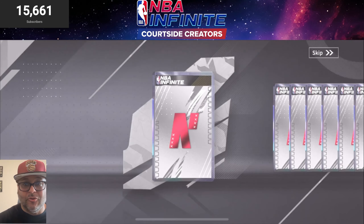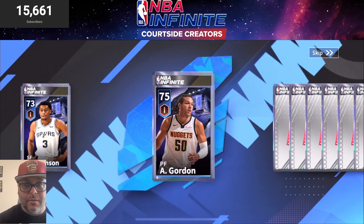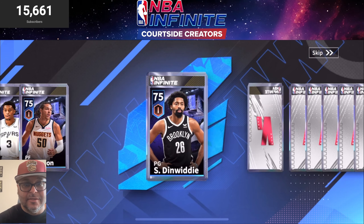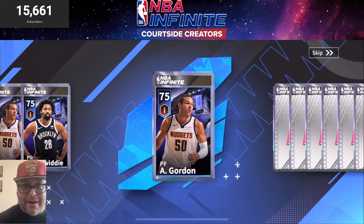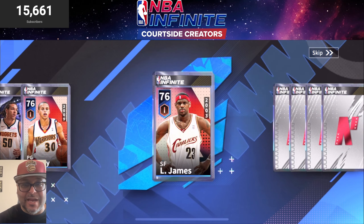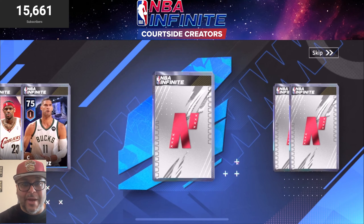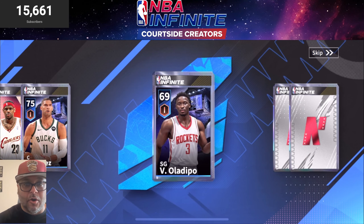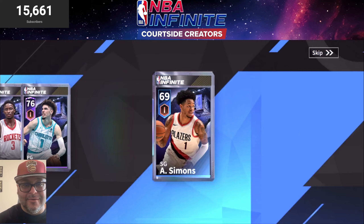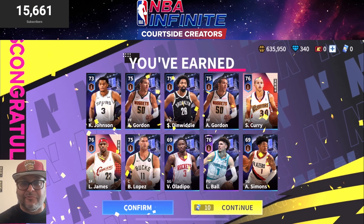Here goes another Team Infinite pull — let's see what we get, I'm trying to build up the squad. Keon Johnson, Aaron Gordon — definitely helps out, he's one of my original players. Spencer Dinwiddie, Aaron Gordon again, let's get it. Stephen Curry — you already know we want to build up the chef. LeBron James — so excited to have him on my team. Brook Lopez, who I think is a gem.